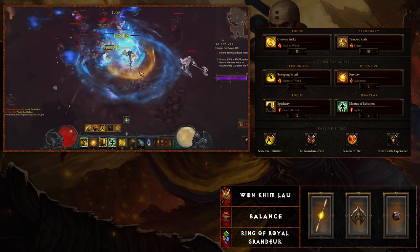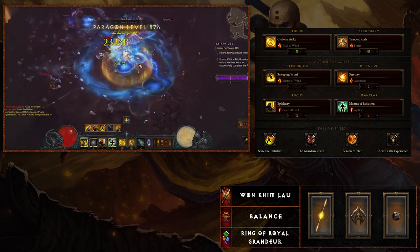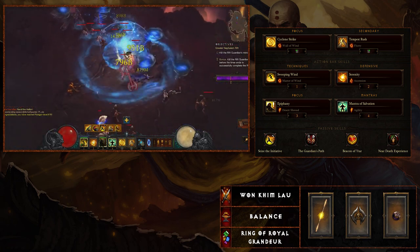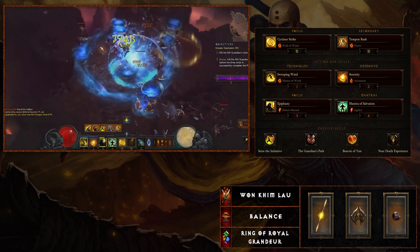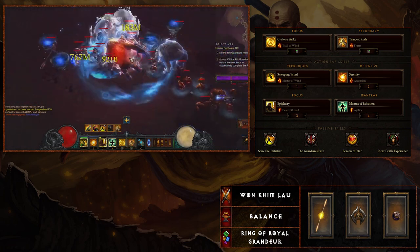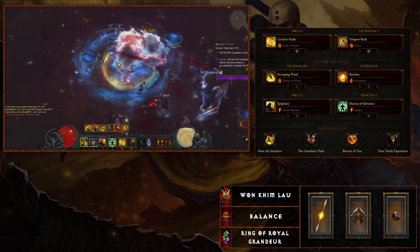When it comes to passive buffs, there are two that are necessary if you're pushing high Greater Rifts. Beacon of Etar — cooldown reduction is at a premium here — and Near Death Experience. There are some changes you can go to; I was running Guardian's Path because I didn't really have that single resistance in the secondary slot.